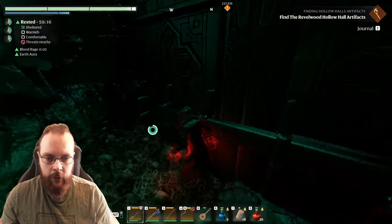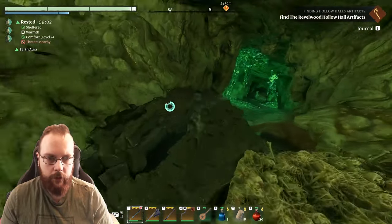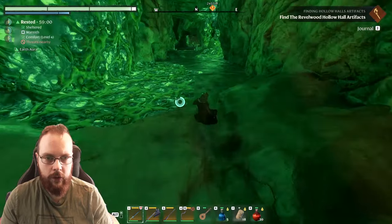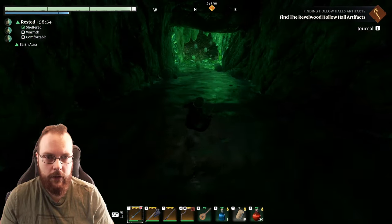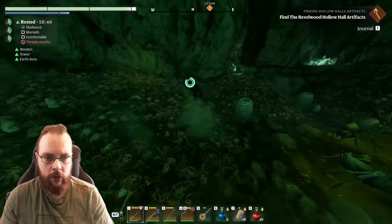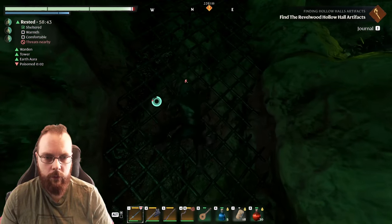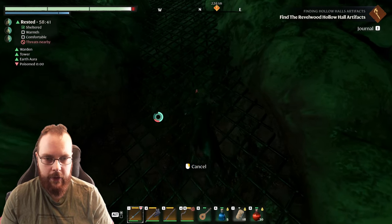Still no artifacts. This is the sliding section now - could there be something hidden down below this section? I can go up here - there should be a way for me to get up there. No things here. Oh yeah, check out this bug.